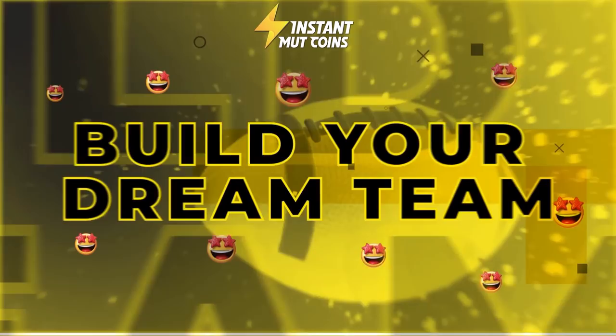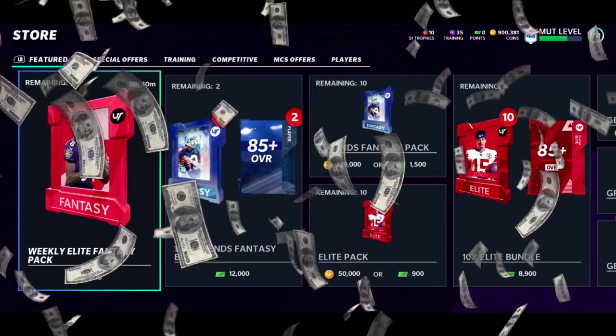We finished the weekend, made some upgrades, got some gameplay and some rules - it's no money spent. Let's go, trying to build the best team. Head on over to instant Mutt coins to avoid the packs and save some racks. Link is in the description below. Use code CC now for 20% off.